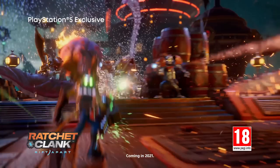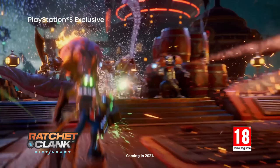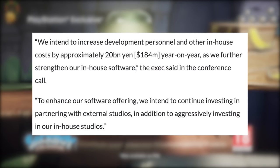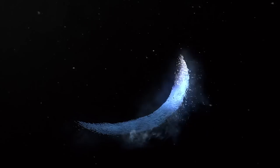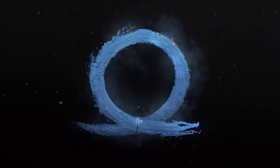On Wednesday, as part of an earnings call, Sony CFO Hiroki Totoki said, and I quote: "We intend to increase development personnel and other in-house costs by approximately 20 billion yen or $184 million year on year as we further strengthen our in-house software. To enhance our software offering, we intend to continue investing and partnering with external studios in addition to aggressively investing in our in-house studios." That's on top of what they've already committed — and we did learn about two new external projects with Haven Studios and Firewalk Studios.